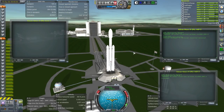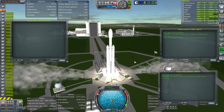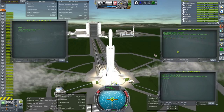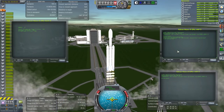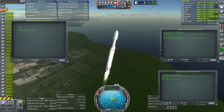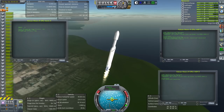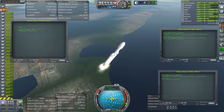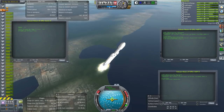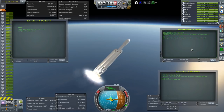Hello everyone and welcome to Falcon Heavy Booster Recovery with KOS and Kerbal Space Program. This is KSP with the Realism Overhaul set of mods, so there are additional complications to trying to recover the boosters that you won't see in stock. Right at the start you saw that it took some time for the engines to ignite, and that causes complications. While in terms of fuel load and general parameters, all the engine stats and everything like that, this should be very close to the real Falcon Heavy. There are differences and we will soon see one of those differences here.